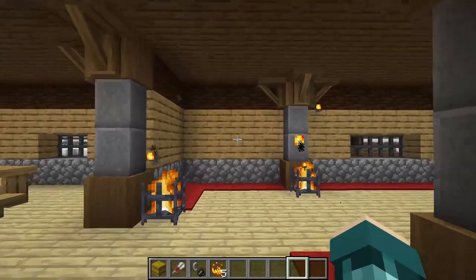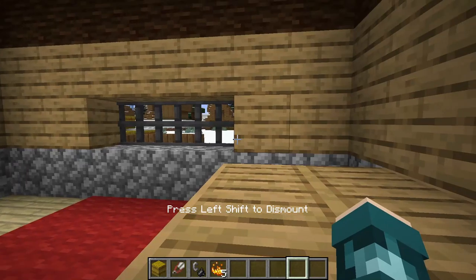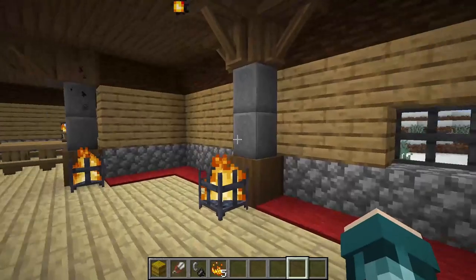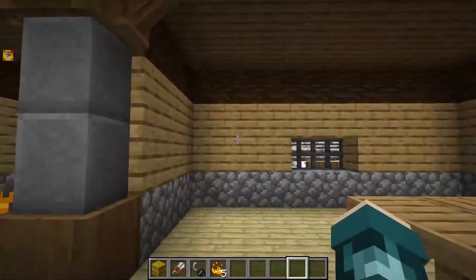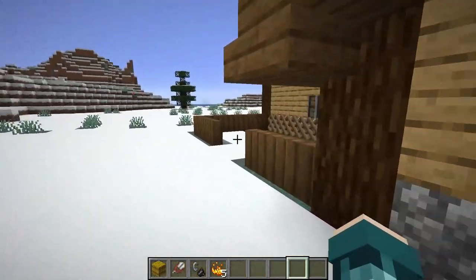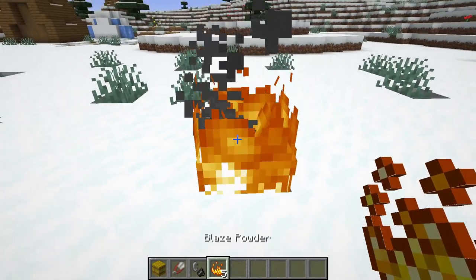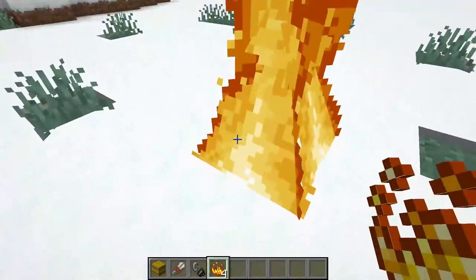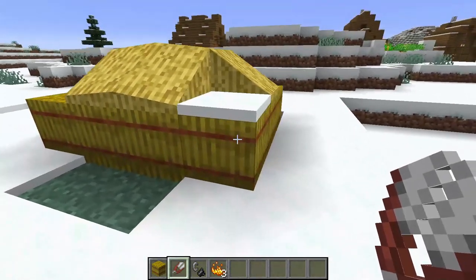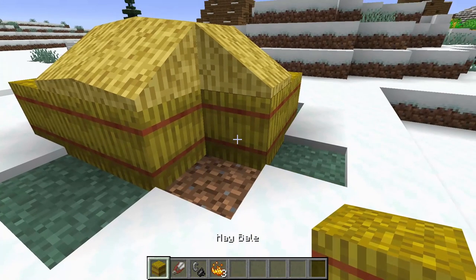Next up is the Decorative Blocks mod. This mod adds things like pillars, chandeliers, seats, supports, and way more. On screen you'll see I made a little house-like build using a lot of these blocks and I loved the way it turned out. Compared to other aesthetic mods like the Macaw mods it's a little lackluster, but still has a lot to offer. It also adds functionality — for example, if you destroy hay or shear it, it spills out like water, and throwing blaze powder into fire makes a bonfire.